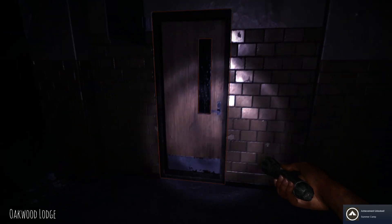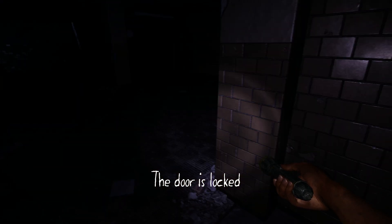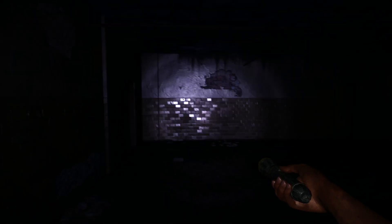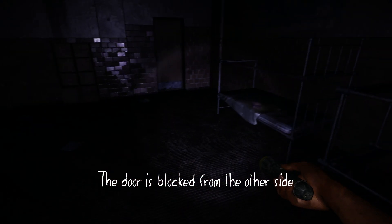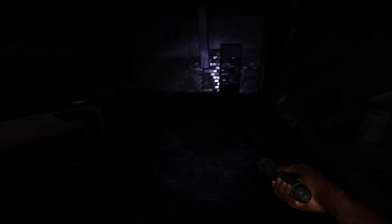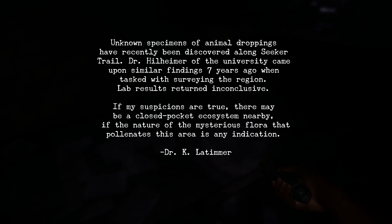Oakwood Lodge. 'Unknown specimens of animal droppings have been recently discovered along Seeker Trail. Dr. Hill Hamer — I bet I just butchered that name — of the University, came upon similar findings seven years ago when tasked with surveying the region. The lab results show inconclusive. If my suspicions are true, there may be a closed pocket ecosystem nearby. If the nature of the mysterious flora that—' I don't know what that means, I'm just going to stop. There's no grass! Why are there rustling noises?